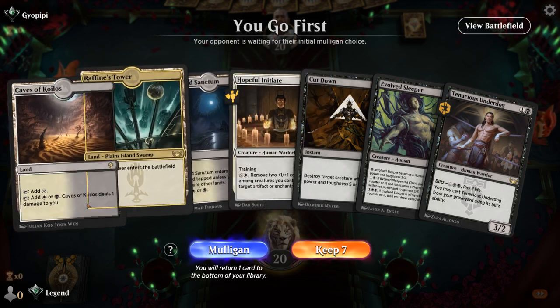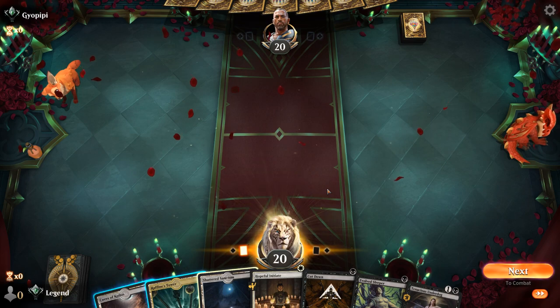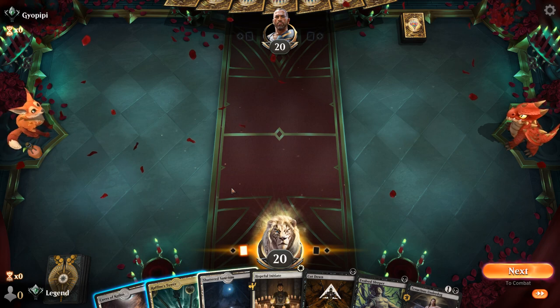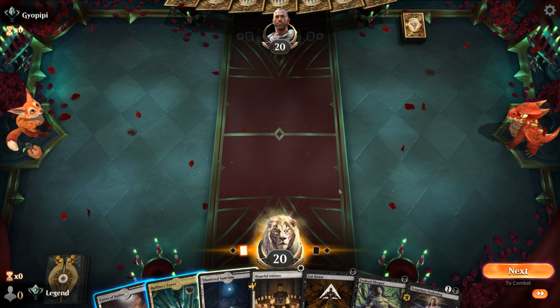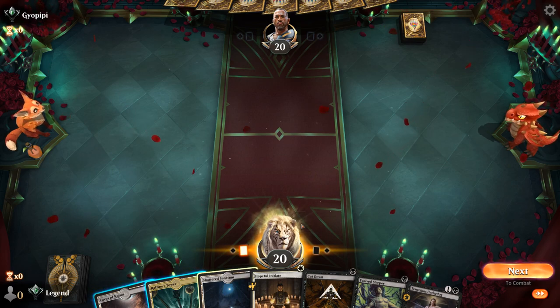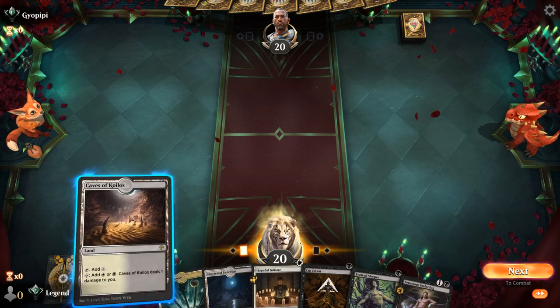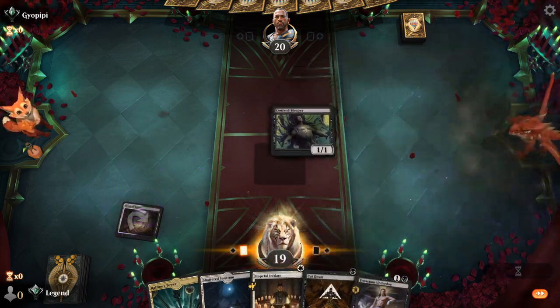Game 5: we're on the play and our hand seems decent. We have to decide how to sequence since two of our lands come into play tapped. We could skip the one-drop to guarantee a turn-two Underdog, or play Evolved Sleeper, level up on turn two, play a tap-land, then play Initiate alongside Underdog on turn three. Maybe that's the best sequence — it also leaves a spot for Cut Down if we don't want to level up Sleeper. We're in blue-white, and Swamp is nice, so we can still play Underdog.